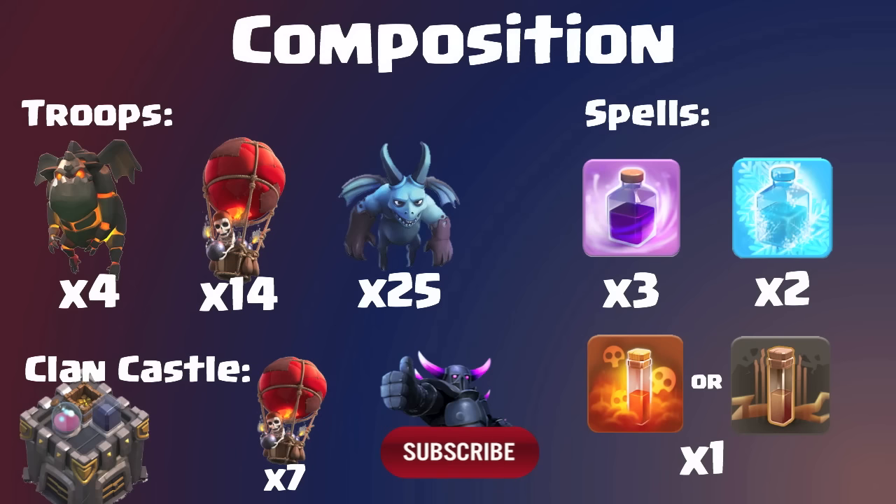For your spells you'll want three rage spells and two freeze spells. If you're a Town Hall 9, you won't have freeze, so you might consider a heal spell for the core since you probably won't have to worry about Infernos. You'll also likely need to drop a couple of balloons and minions from your troop composition.